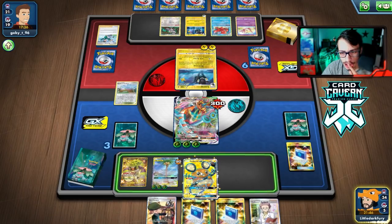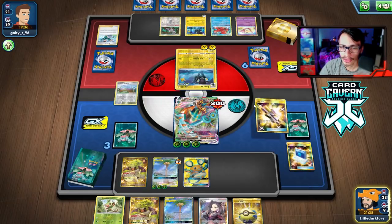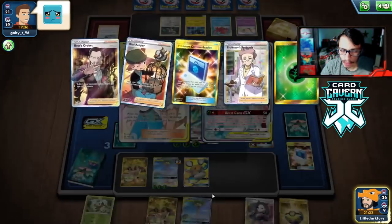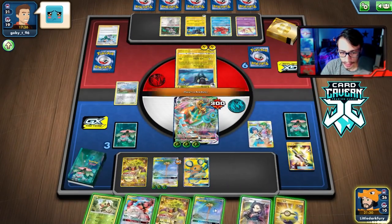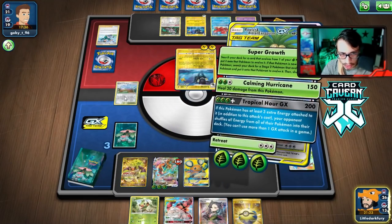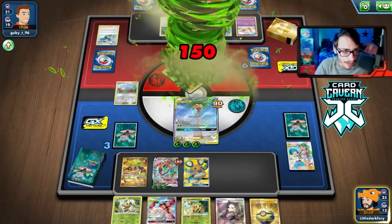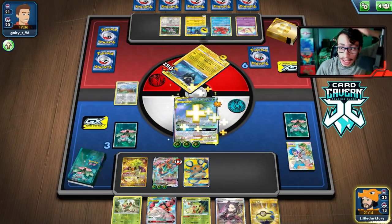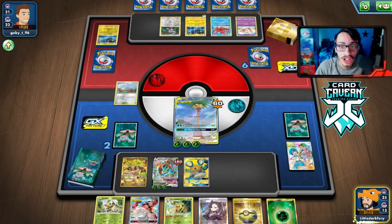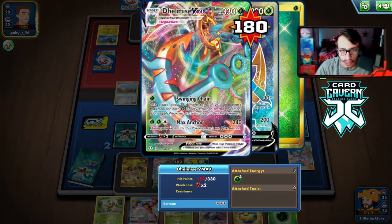We can also try to Cheryl the Delmise which could be good. I'm going to hard retreat. I'll Dedenne the hand away — I don't want to give them a Dedenne though. Actually that's fine — we can maybe get a Cheryl or Mallow and Lana. Mallow and Lana works so we can't get knocked by Electro Step. Delmise is a tank. Then Calming Hurricane — we're not going to bench Rookidee because they could Rapid Flow it. They can't kill my Egg Route either — they're 10 damage short thanks to the heal.